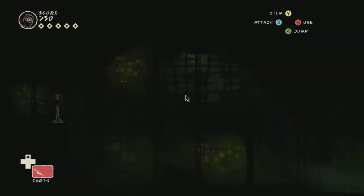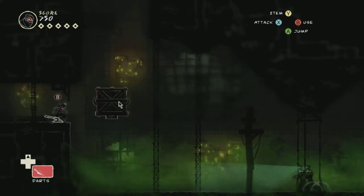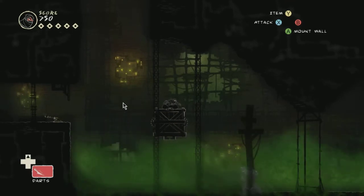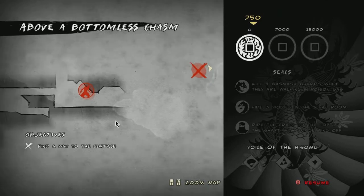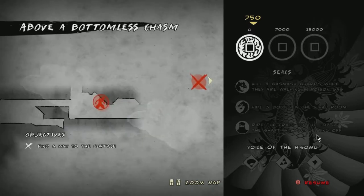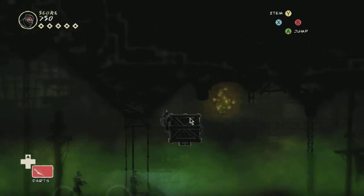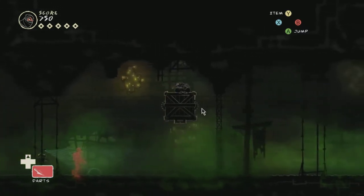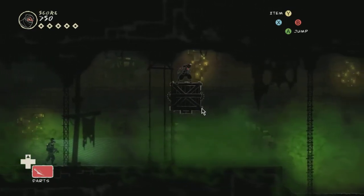We could get shot instead. Alright, so we know what to expect now. Why is he moving? These guys weren't moving before. We're just going to hide here. We'll be safe up top, right? We don't need to kill people. Kill three guards while they're walking in poison gas — that could be a seal we could get. Hide three bodies in the final room. Ride the crate to get to the top of the shaft without getting off — what shaft? Oh. Oh, that wasn't very nice. I wonder if this is the crate they're on about.